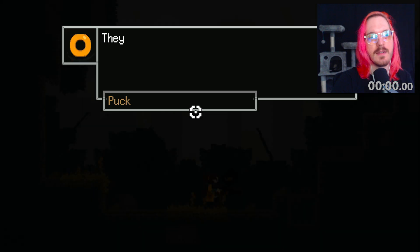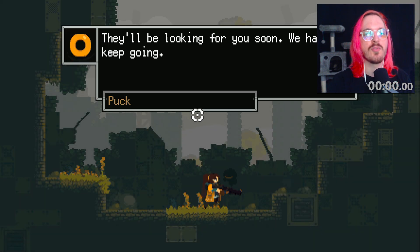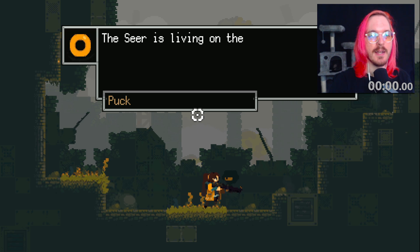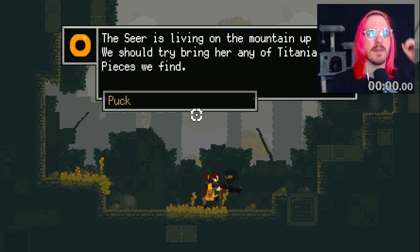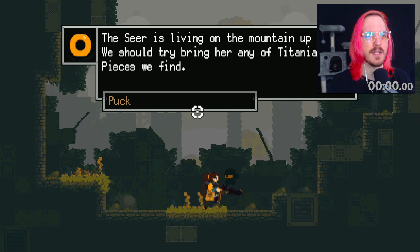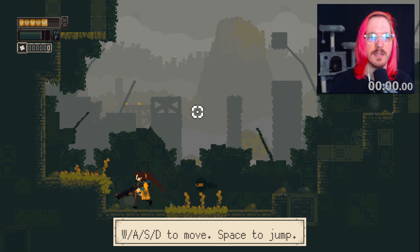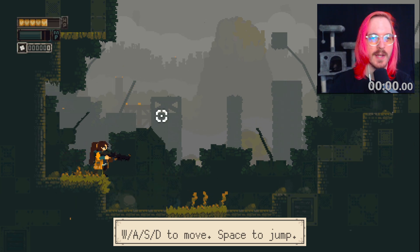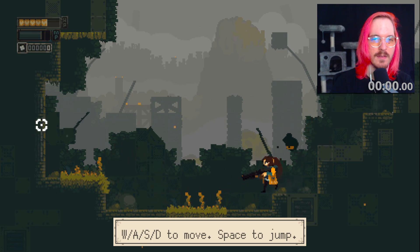Wake up! Who the puck are you? Get it? Because they're called Puck. Fern and Puck, alright. Gotta keep going. The seer is living in the mountain up ahead — we should try and bring her any of Tatiana's pieces. Who is Tatiana? Let's go. Timer start now so I can aim on the screen. We can move around.